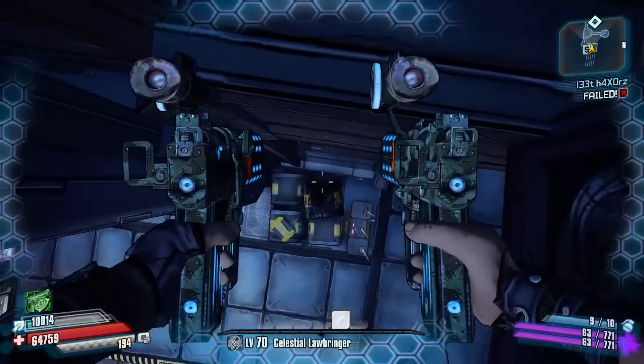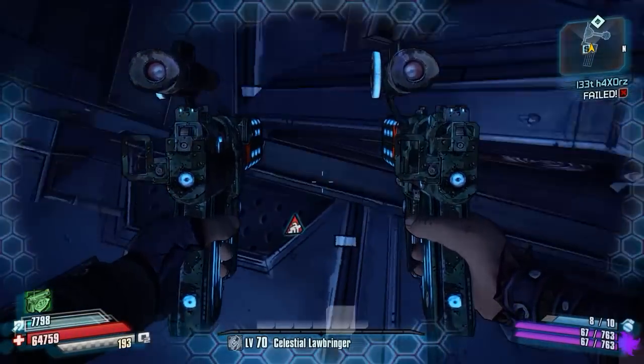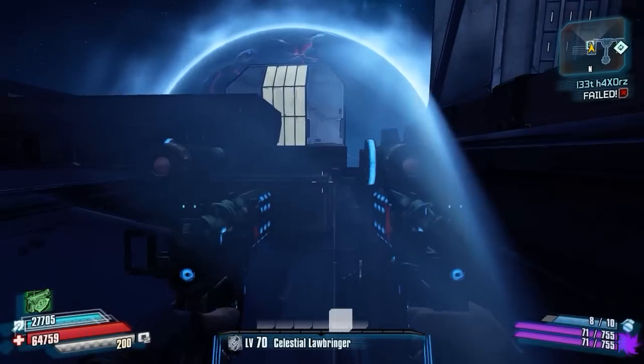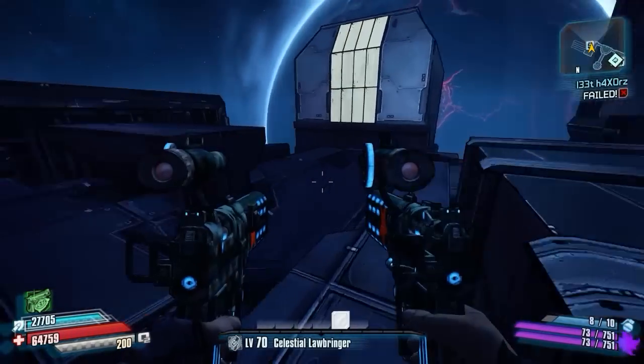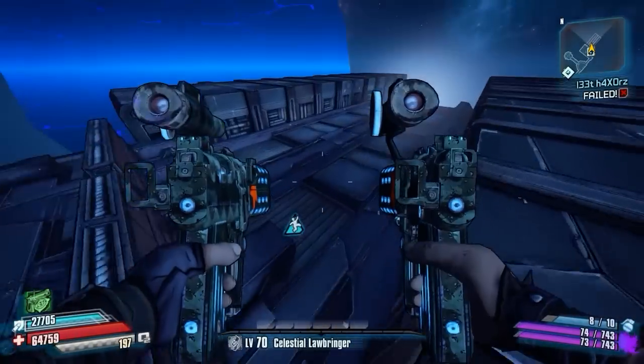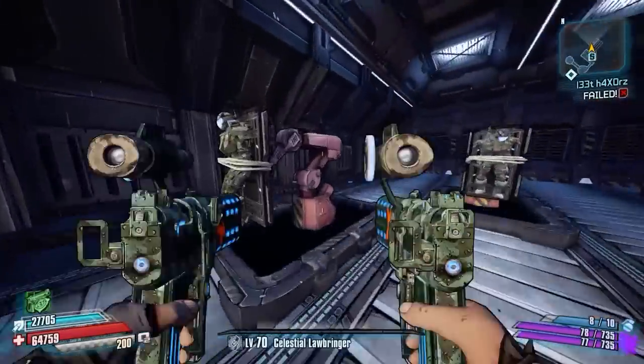Go ahead and do a grenade jump — and fail, because we're terrible at this. There we go. Go ahead and make your way up here, and you'll see a ledge right here. Go ahead and jump on that. Then right behind you is another one — jump on that. Then right here, go ahead and jump there, and then just jump over the wall and you're in. Now we can test our melee and test out some damage.